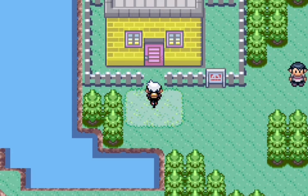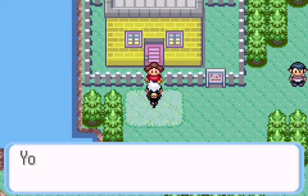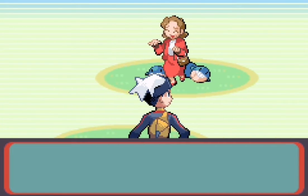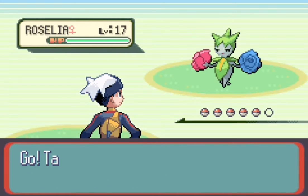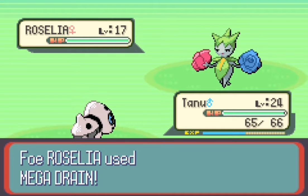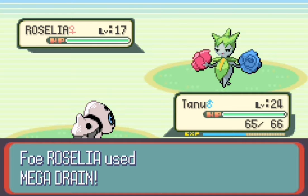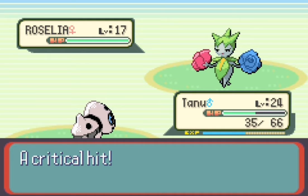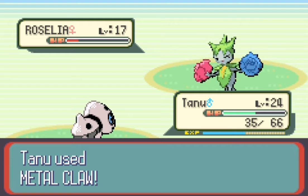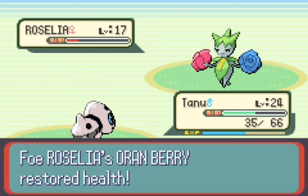We're a lot tougher than he expected. He tells everybody that he found a strong trainer, and out comes his wife. You have to take down four people in a row. This lady's got a Roselia on her team — let's go with Metal Claw. Mega Drain got a critical hit, are you serious? Metal Claw will almost knock it out. Apparently they all have berries, which is kind of annoying.